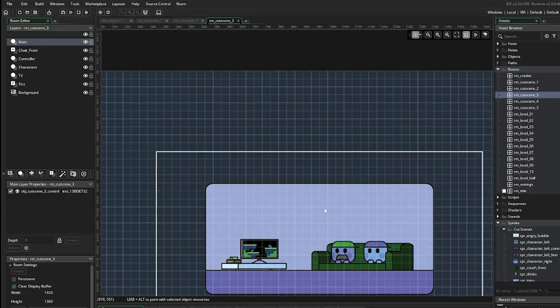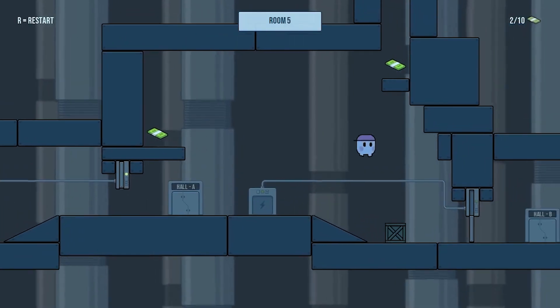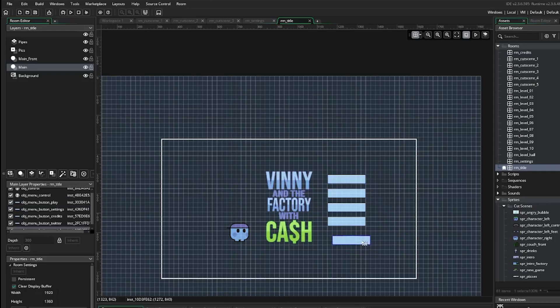The last few things I needed to do were finish off the cutscenes, do a bit more playtesting, fix bugs and put together the menu. I was then good to submit the game.